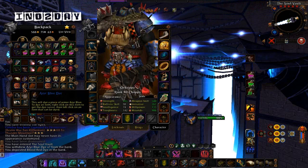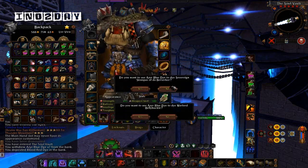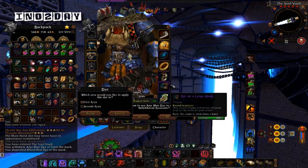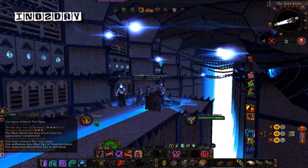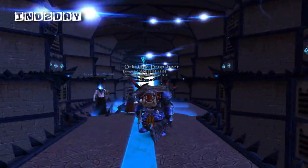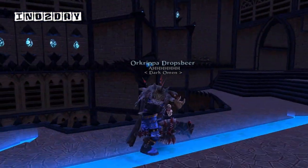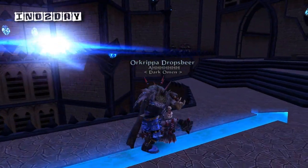However, the glitch does reset once you rezone, so if you zone somewhere else your armor color will change back. Here's how to do it: open up your character window, right-click on the dye, choose the first area you want to dye — say your body plate. Once you've selected your area, before you click OK, select another piece of armor and click the area you want to dye. Then select 'No' on the first piece, and it'll stay dyed.